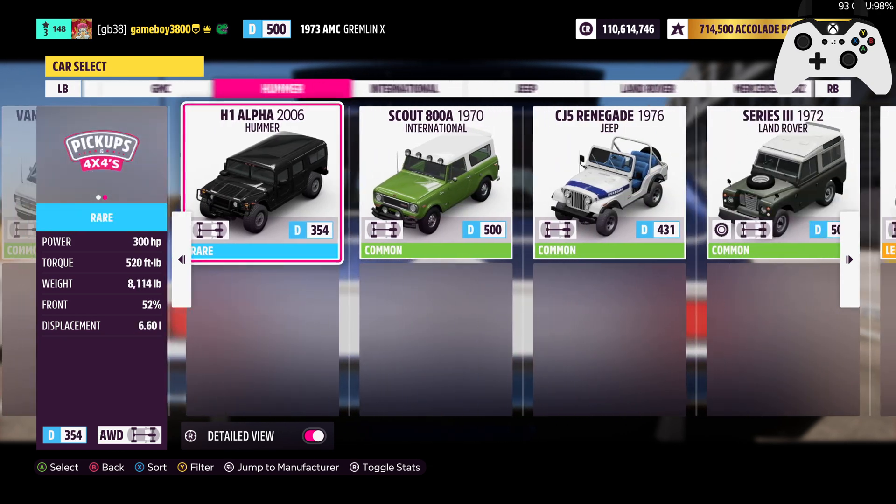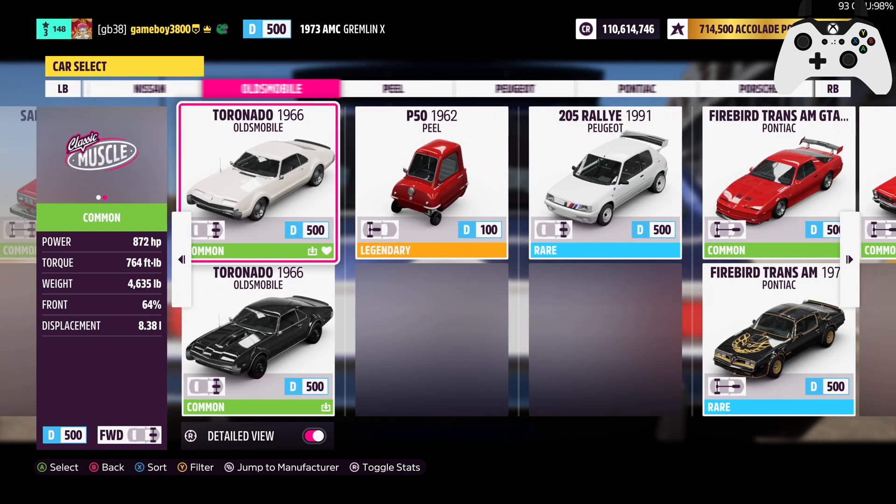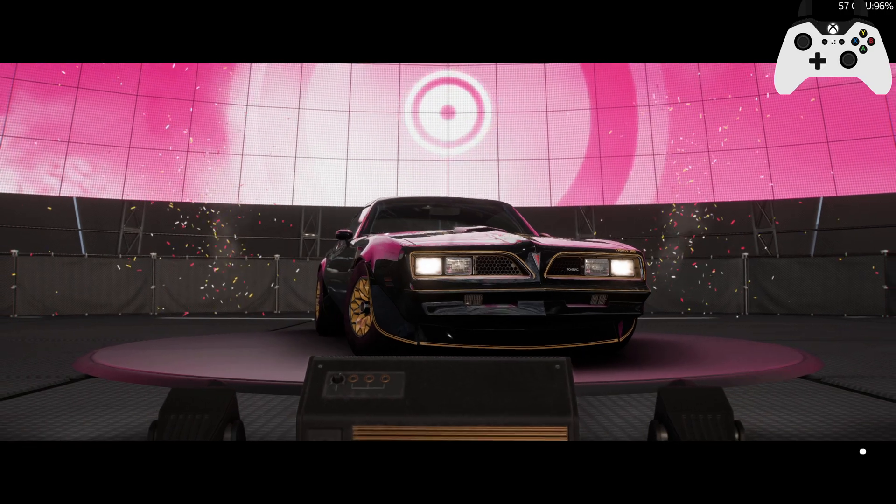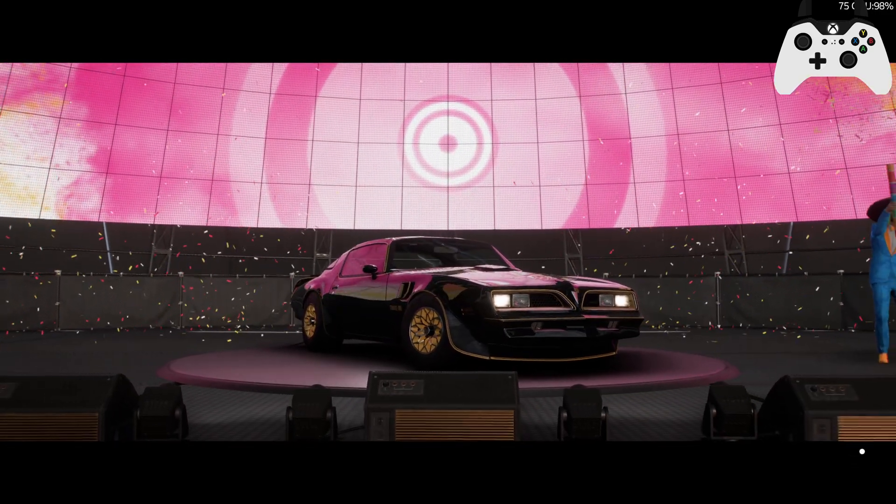I think we need to give Pontiac its fair shot to shoot back. This will probably be the torquiest engine we've seen so far this series — 337 horsepower, 550 torque, 4000 pounds. The 77 Pontiac is one of my go-to online cars for low-class racing because the stock engine is so good for torque.